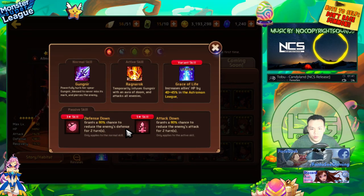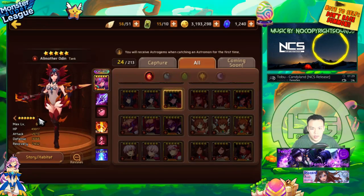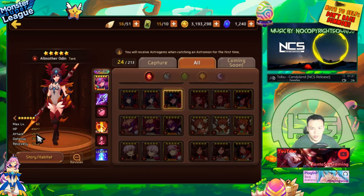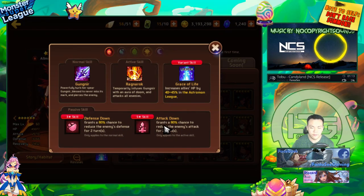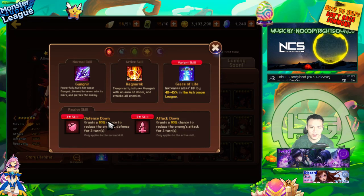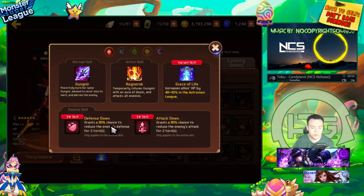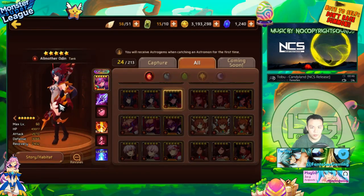Fire Odin is one of the strongest PvP monsters in the game — both offense and defense — because of her 80% armor break and 80% attack down. Stat-wise she's a tank type with very high defense and high HP, so she's going to be really tanky if built properly. She's basically a better fire version of Wood Leo. She also has a 40-45% leader skill for Astromon League. You can use her for titans and dungeons since both debuffs are useful everywhere.